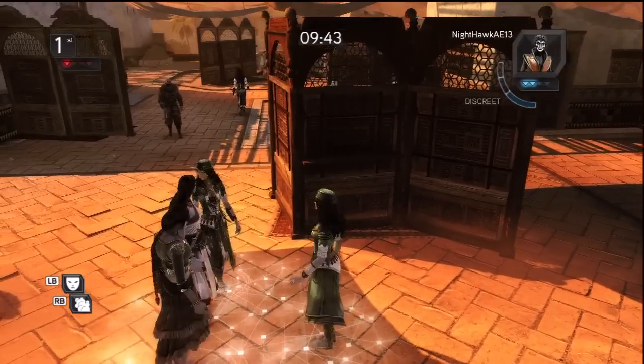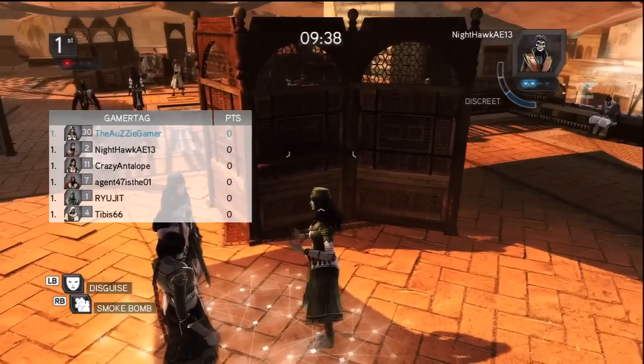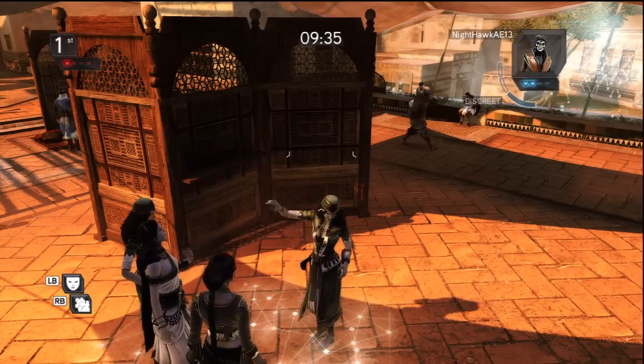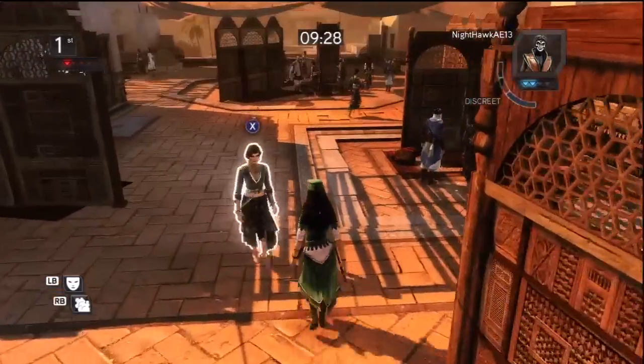The first thing we're going to do is blend in with this crowd of people and take a quick look at what other characters are currently in the game. This is subject to change throughout the duration of the match, but it's certainly useful nonetheless at giving us an idea of who to look out for. We'll just chill here for a few moments and then begin to make our way through the marketplace.